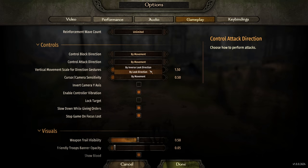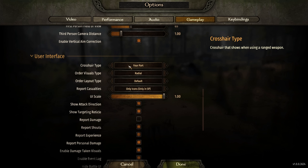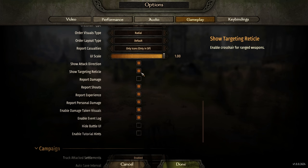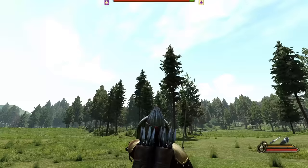There are also other options worth going through. You can change the crosshair type — from the default four-part to three-part — for a different reticle when aiming throwing weapons or a bow and arrow. The other important setting is 'show attack direction.' I have that off by default because I don't like having those arrows there — I've been playing long enough to know which direction I'm blocking. Those are some quick options before moving into the next sections.